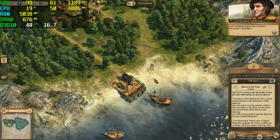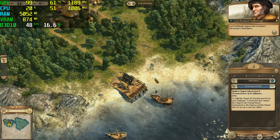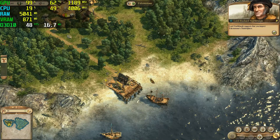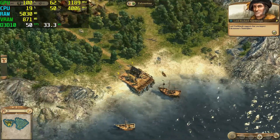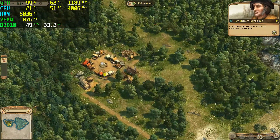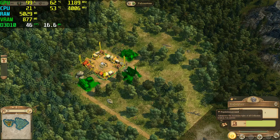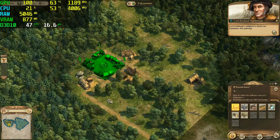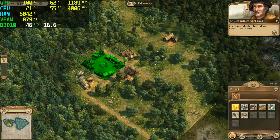First, however, you should have a quick look at the marketplace. It's the heart of every settlement. Remember, all your subjects need access to this place so they can meet and hold a market.